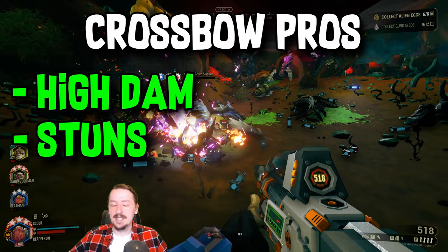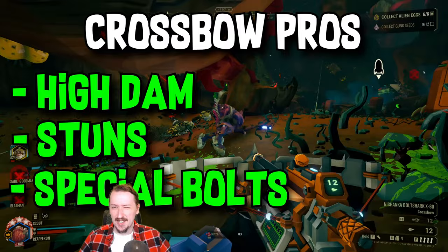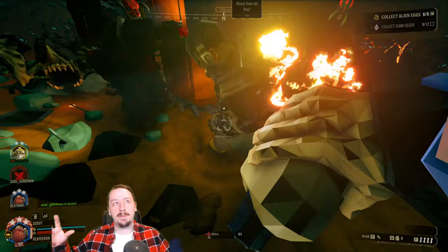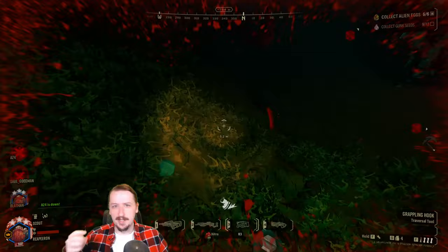One of the other major pros to the crossbow is its unique bolts. You can have three different unique bolts no matter what type of overclock you want to run with it. We'll talk about those once we get to builds, because they do change the way the crossbow works, but it's mostly up to personal preference, or depending on what mission type you're going on, as to how useful they're actually going to be. You have pheromone bolts, which makes it so enemies can attack one another — that can be pretty useful, and it works similar to the pheromone grenades, just it doesn't splash like a grenade does.